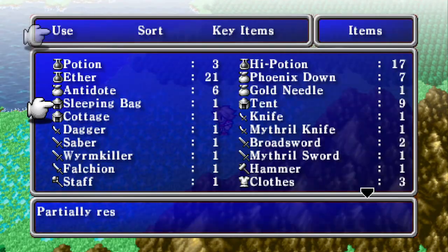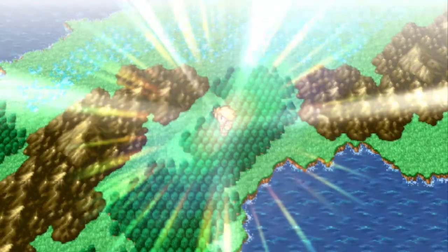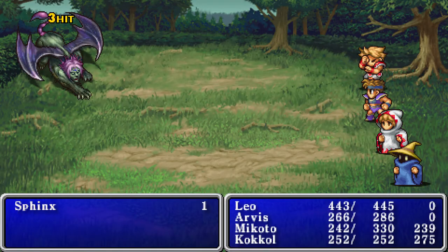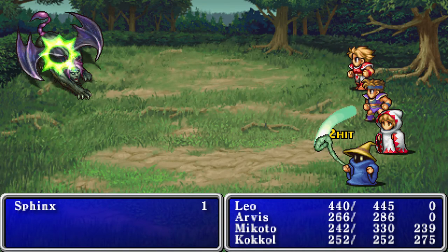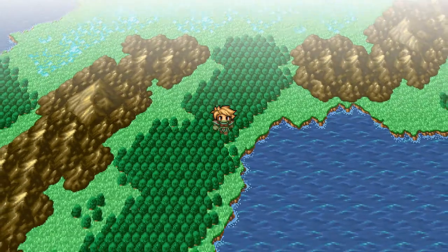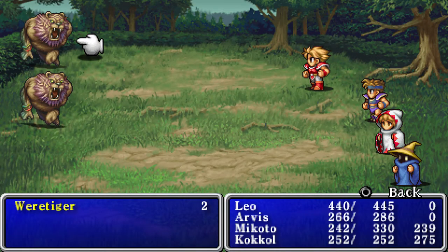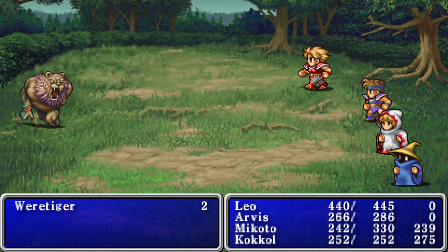That catches him up with the rest. Continue going after my warrior — he can take those hits. The Castle of Ordeals coming up is also where we start seeing some of the cool equipment that can cast spells if you use it as an item from your inventory. Oh, that was the wrong path — that was a big waste of time. Getting a lot of good preemptive strikes on these enemies though, so we're not having too much trouble.